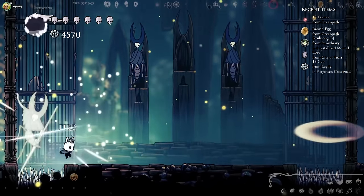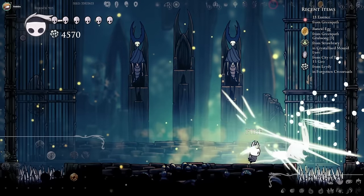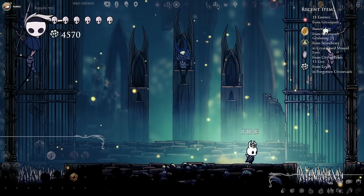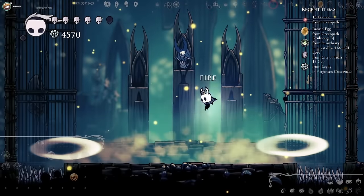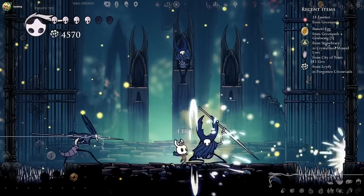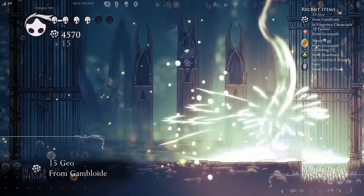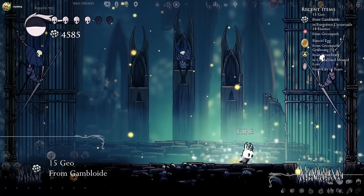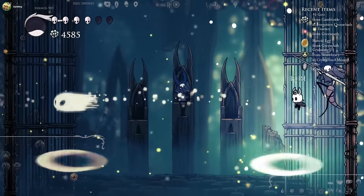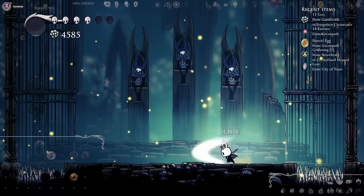I'm in the big City of Tears room now. I haven't been to the left. I think I've been to the shield husk room, the King Station bottom right transition, and the door to Isma's Tear. That door leads to Kingdom's Edge and apparently the room has no checks. I'll continue to the left — there's the transition to Blotters and the one that leads to Basin.